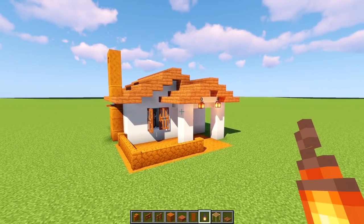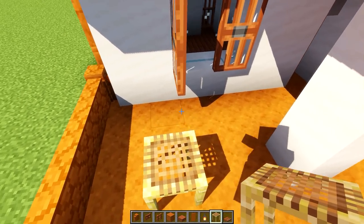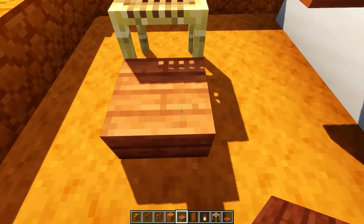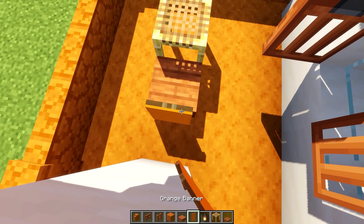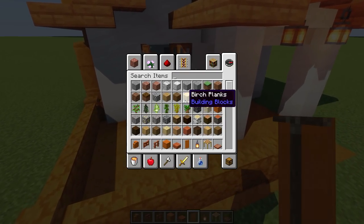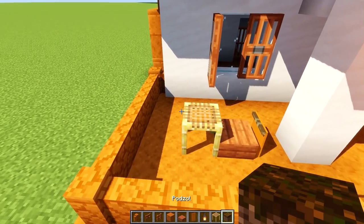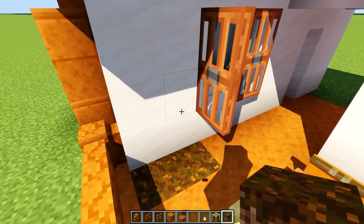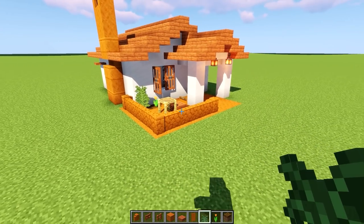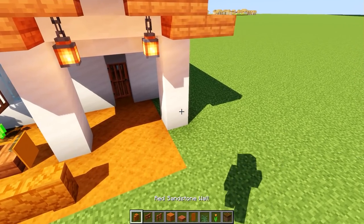Add a little scaffolding as a table with an acacia slab, and hang a banner on it — it's beautiful. Podzol has a little bit of an orange vibe too, so let's get some podzol and some orange tulips in this area. Not shabby at all.